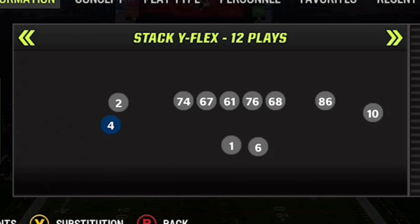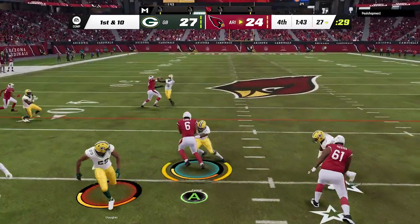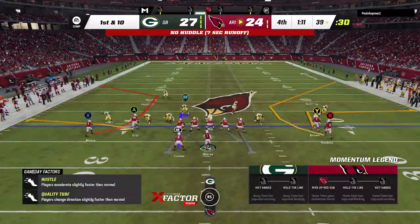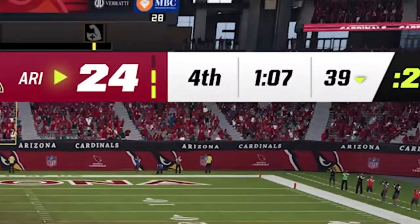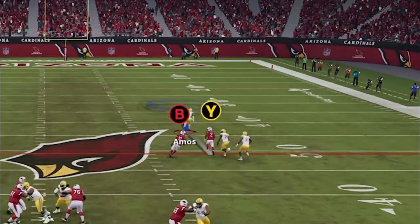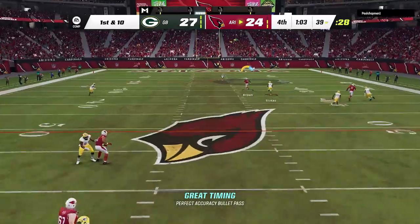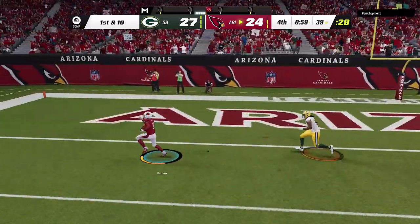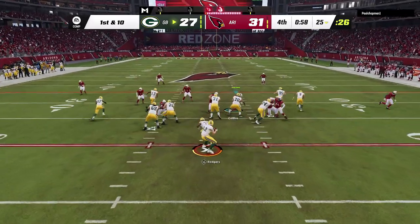Back on the offensive side, we're going right back to the stack wide flex. He really didn't seem to have any way of stopping it on the last series, and we're still having a lot of success running that inside zone. We need to kick it up quicker though — we only have two timeouts and about a minute left. We go with that corner strike play one more time, and sure enough he bites on it with the safety, leaving my receiver wide open down the field. Marcus Hollywood Brown — nobody's catching him.